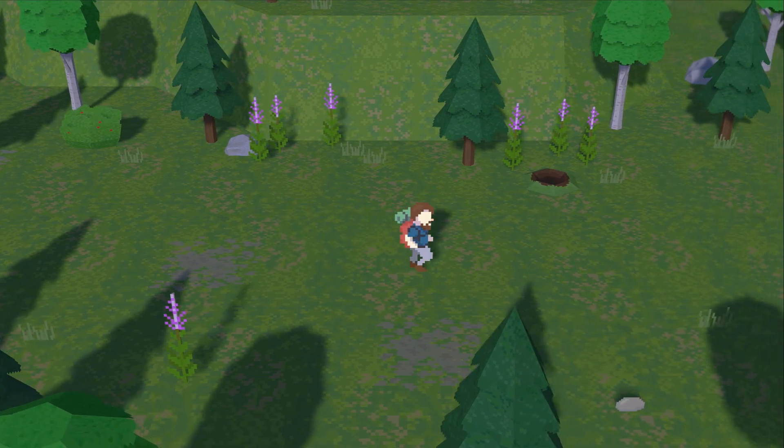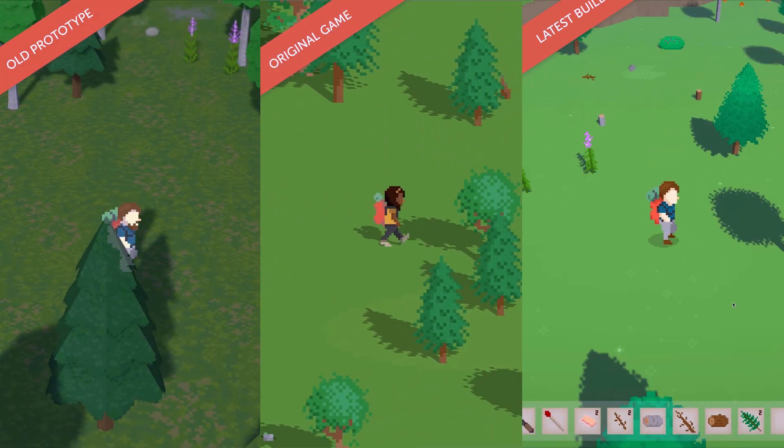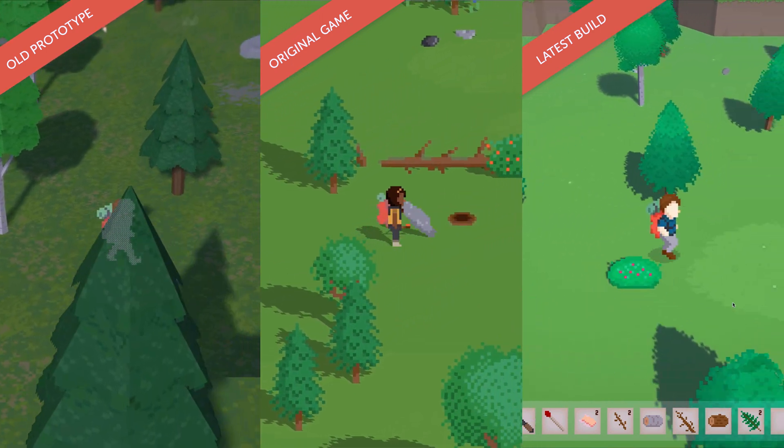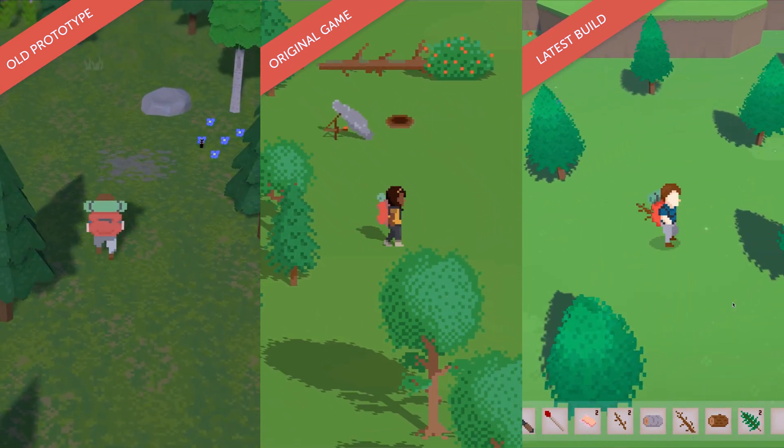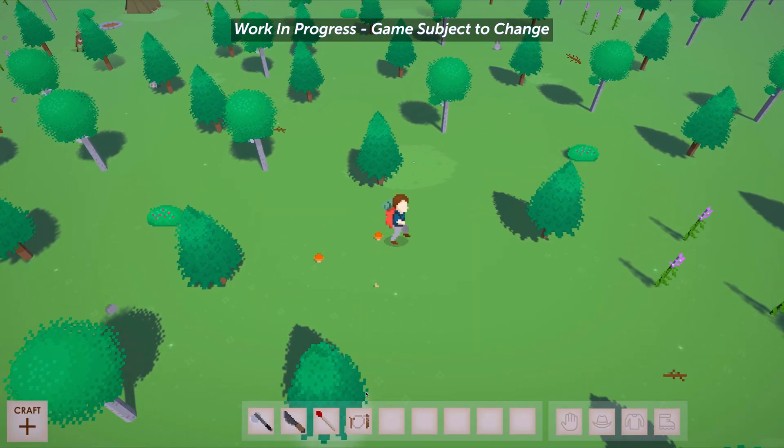In terms of visual direction, it's more aligned with the original On My Own — just the essentials, but now all in a 3D format. Most of the UI I'm showing here is still placeholder, but the other elements I'm feeling good about moving forward with.